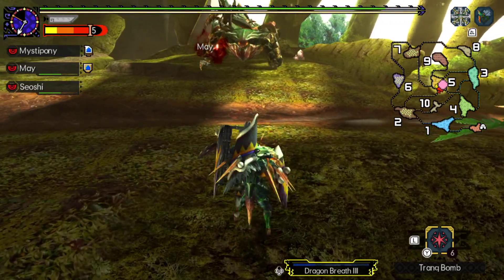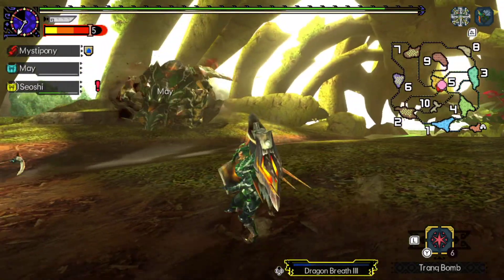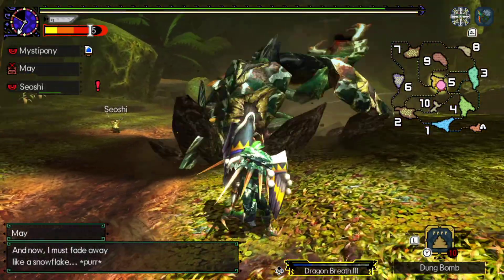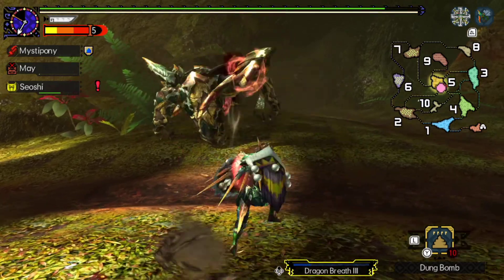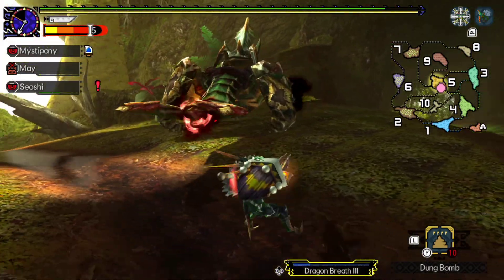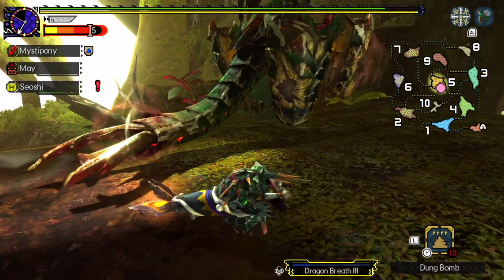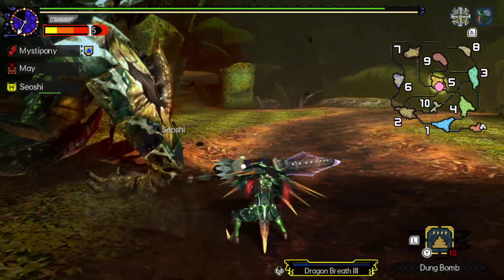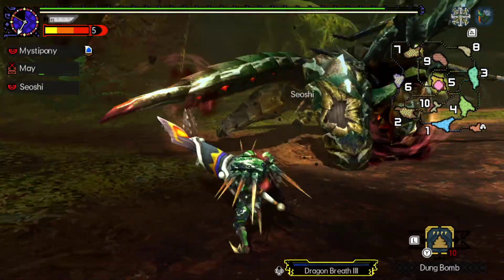I want to try and block those instead of dodge them because they do have a bit of an AoE on them. Oh yeah, I was gonna try and dung bomb the Celtus out of here — I completely forgot I brought dung bombs for this purpose.